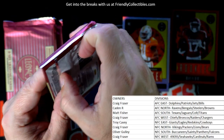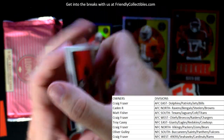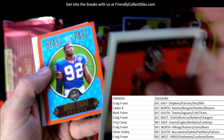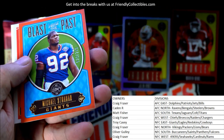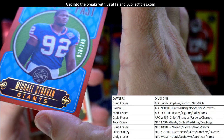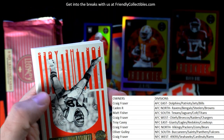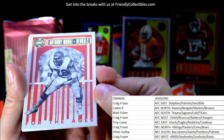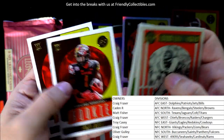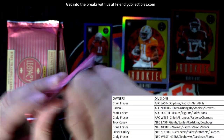Still looking for two autos - haven't pulled an autograph yet. They've got to be in these next couple packs. Nice blast from the past: Michael Strahan for the Giants, NFC East, going out to Troy C - 28 of 249. Anthony Munoz as well.